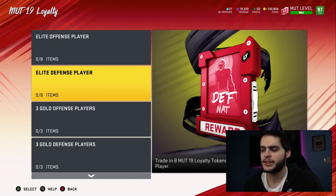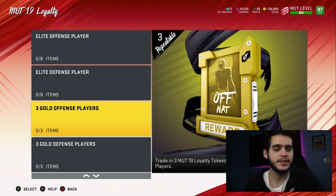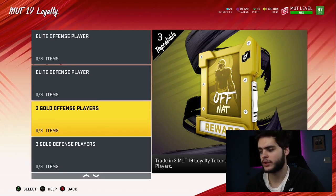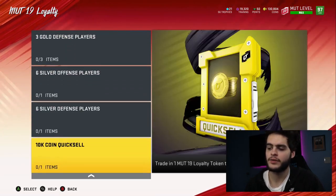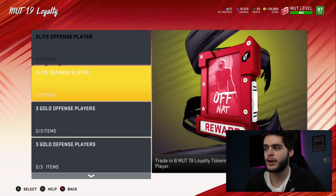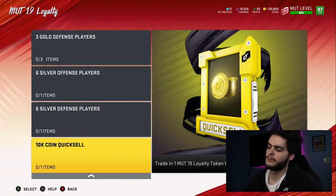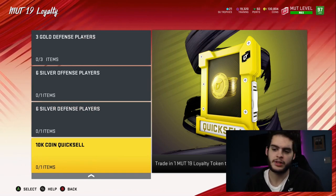8 tokens for an Elite Nat. If you had even more tokens, you can do three gold offensive players — which isn't that bad because at the end of the day these golds will start for you as well. They're all going to be Nat, all the way to silver, and then 10K coin quicksales. These top rewards aren't repeatable, but the lower ones are. If you have an extra leftover token, just toss it in there and get yourself a 10K quicksale item — that's some easy free coins.